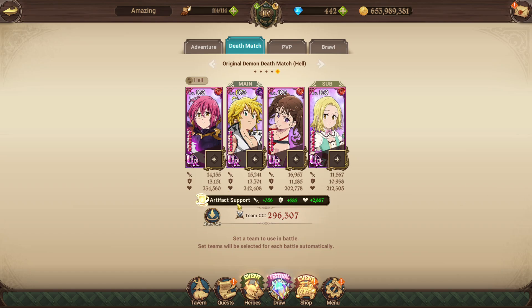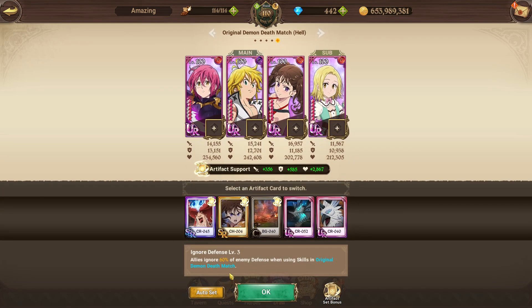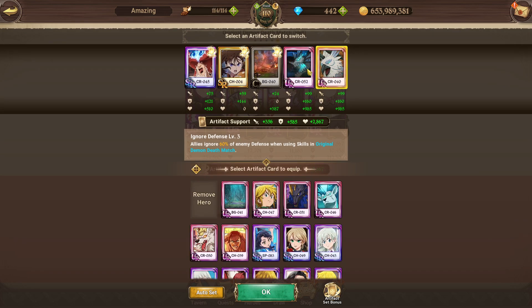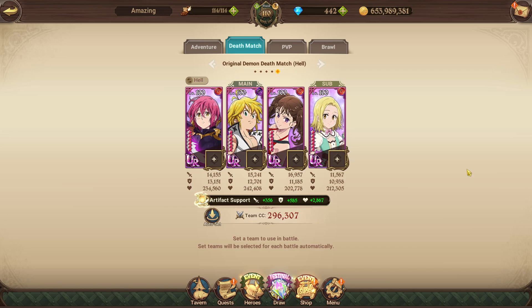One more thing: if you have the artifact card set for OG Demon — meaning you've actually dropped the OG Demon card — you can ignore defense by up to 60% when fighting the Original Demon. You can then slot in two other high-stat UR cards alongside it to gain extra stats specifically for OG Demon fights. That covers the team comp section.